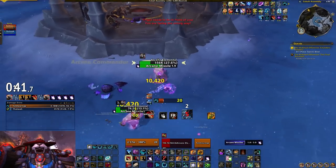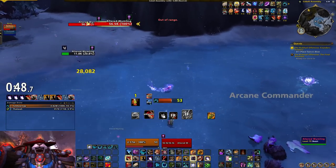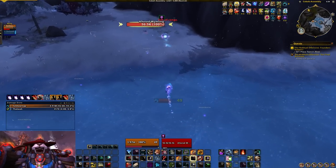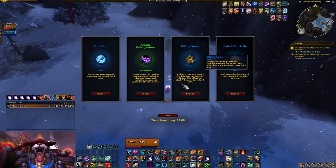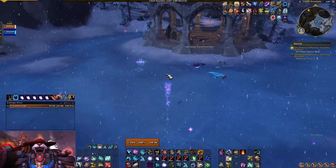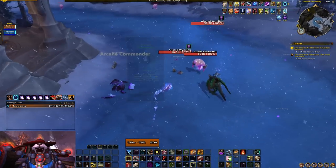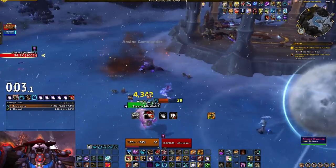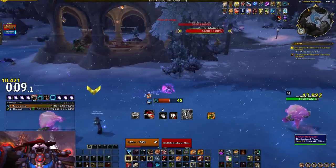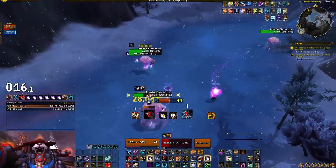As you kill mobs in the Cobalt Assembly area, they drop orbs called Wild Arcana. When you click on them, you get a list of powers you can choose from that will buff you for the next five minutes. They do a variety of different things — they'll grant you more haste, more crit, more mastery, more damage, and they'll even do direct damage under certain conditions like if you jump. Cobalt Catch-Up is a power option that you will always have. It causes most of your powers to refresh their remaining duration back to the five-minute base, and you should use it every three or four minutes to ensure that your powers stay up the entire farming session. This is really important — I take it basically every time I don't like any of the other options available.